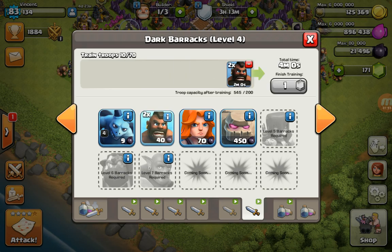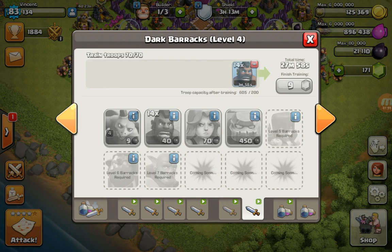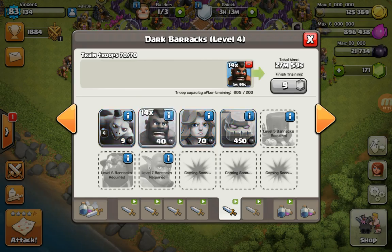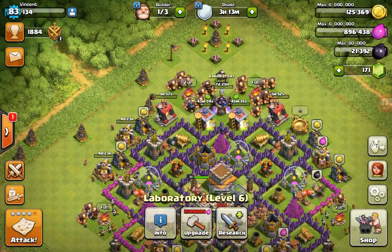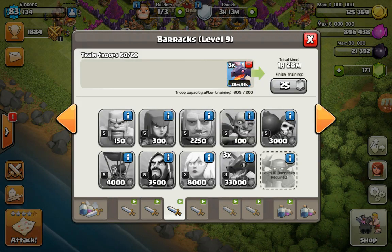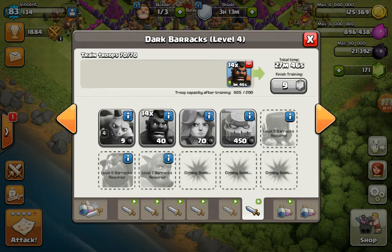Or you can retrain the troops while your army camp is full and your elixir will go in. Even when you go offline, your elixir will still be stored in your barracks — that specific amount you trained. You can also go to your dark barracks and queue golems to save dark elixir.